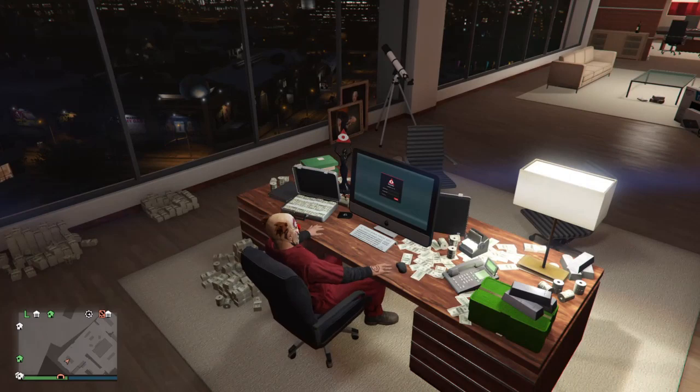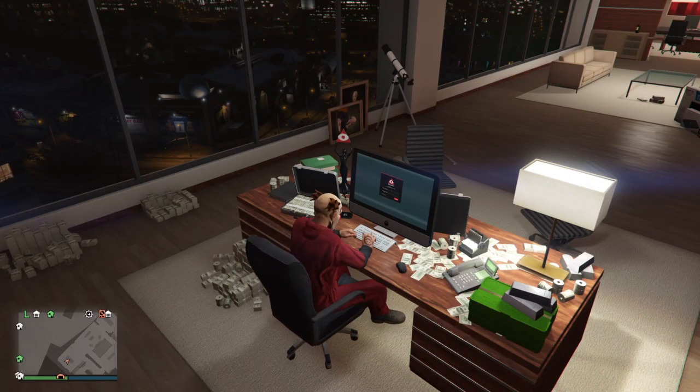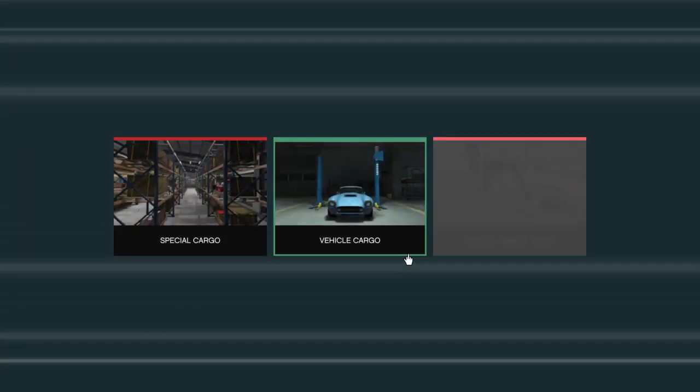Once you walk into your office, there's going to be a computer that you have to sit down at and boot up. As you can see right here on PS4, you simply press right on the D-pad, press X, and you're going to log into the system.